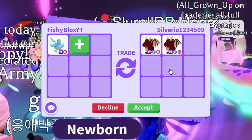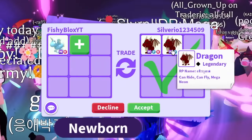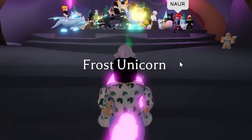The next offer was two mega dragons. Cool — I like mega dragons, they're awesome — but they're easy to get, so I don't think I can do this even though it is two mega pets. I already have two mega dragons on my own. I told them thank you for the offer, but it's not exactly what I'm looking for.